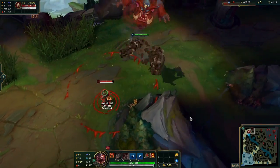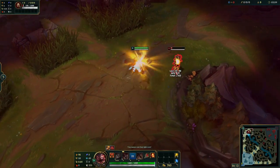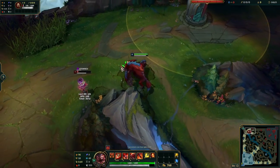As Gnar, try to jump when you are about to transform. You will transform mid-air, so you can perform a big animation-cancelled mid-air transform.